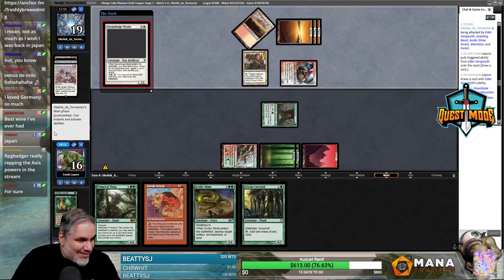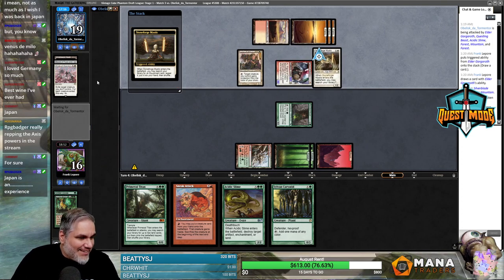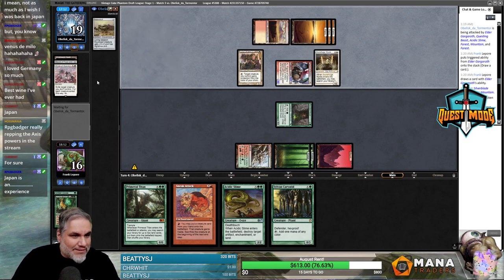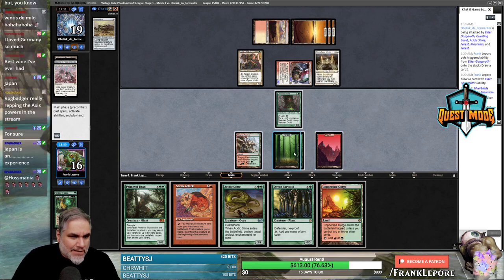This is like a 12/12 and if they draw any land they just get to make it a 14/14. Oh my god, our next card is the land — Jesus. Yep, let's go to the next game. Yeah, that's pretty bad. That's kind of unbelievable.